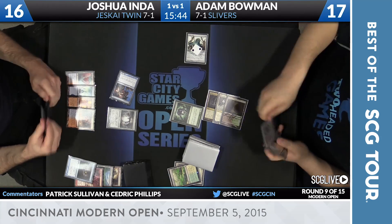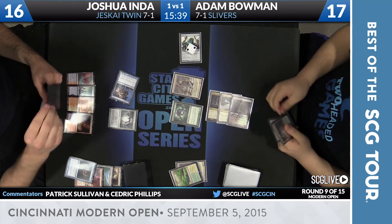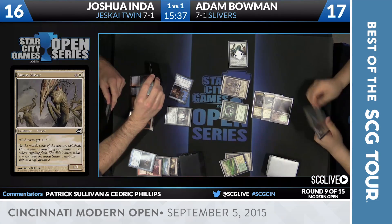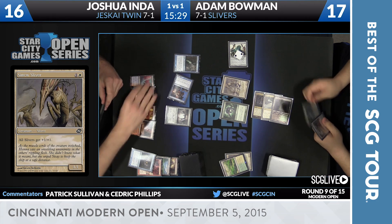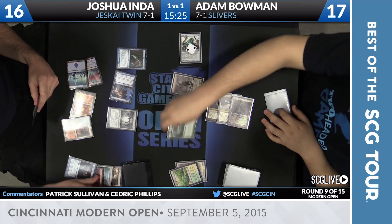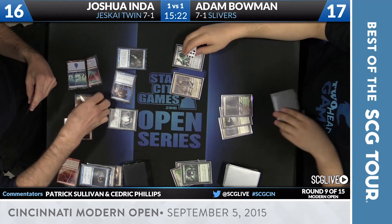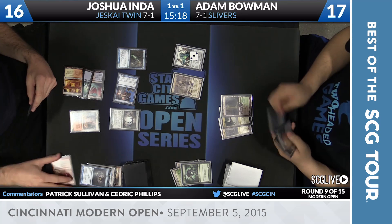Removal spells might be a little bit more of an issue. Here's a Sinu Sliver. If he's got another Bolt or a Snapcaster Mage, this is his window to use it. There's Snappy — target Lightning Bolt, Lightning Bolt Predatory Sliver. All these plays are 100% correct by Joshua.